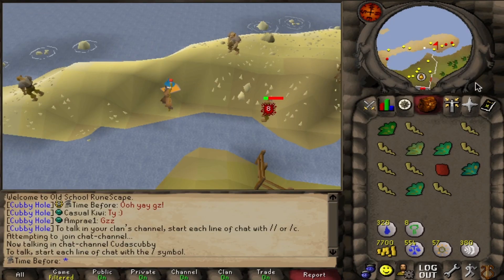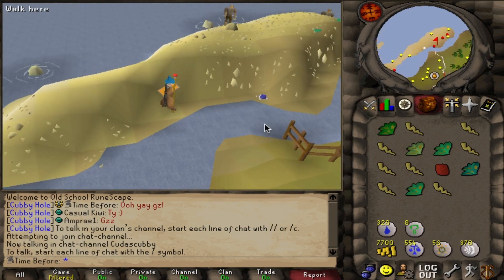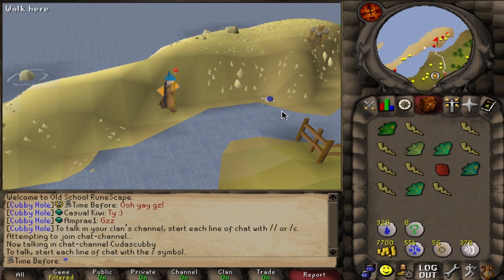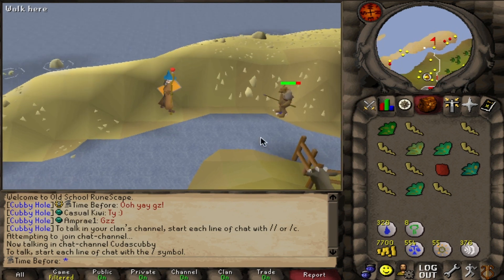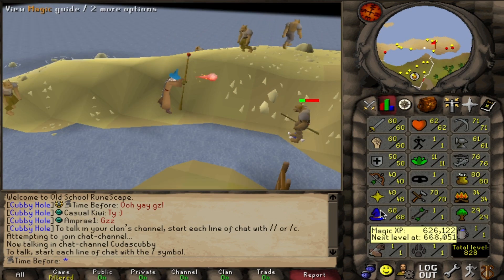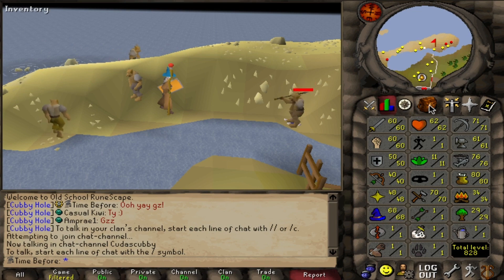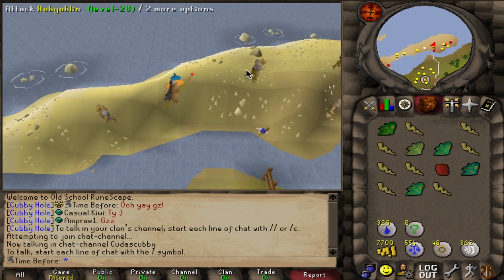I'm basically all the way done with my mind runes again, and I've come to a realization that makes me a little sad — I think I need to stick with this magic grind all the way up to 72. There's nothing else I really need to kill before I'll need that requirement, so it makes the most sense to do that now. In March of 2002 there's a new spell coming out with a level 75 requirement, so I need to get all the way up to 72, and this is the time where it makes the most sense to do so.